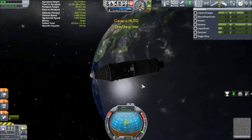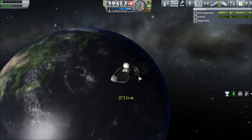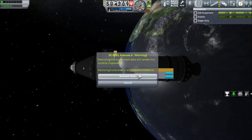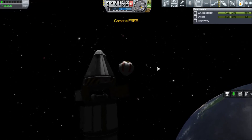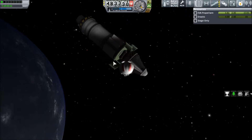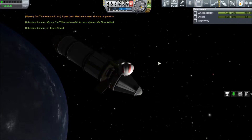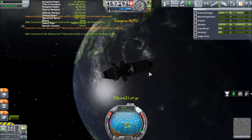Now you might be asking why I closed the service bay doors — well, it's because I still hadn't realized that I forgot to collect the science at that point. So we can open them from the outside, collect the Science Junior, and try to fly our way up. We're not doing a very good job of flying here — I have gotten progressively worse at EVA flying and I really need to get my act together. But we've collected the science and boarded pretty quickly.